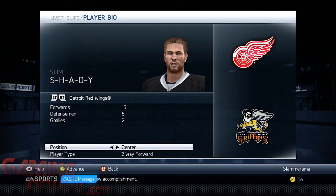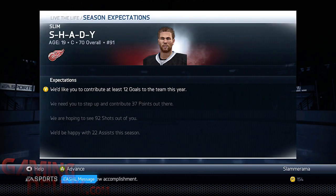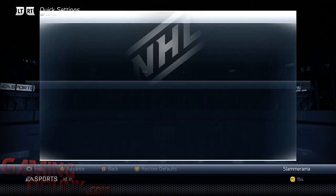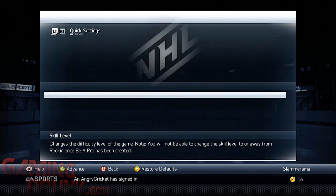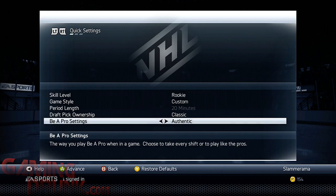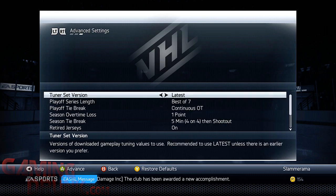My name's Slim Shady just because I'm trolling one of my club mates who doesn't like Eminem. So I'm going to select Center, Two-Way Forward - doesn't matter, pick your position. I don't recommend defense to do this. So even if you're a defenseman in the club, the unlocks will still work. Set difficulty to Rookie, set this to Custom, and set period length to Authentic because it gives you that 20 minutes. I'll show you everything on how to make it go really quick.